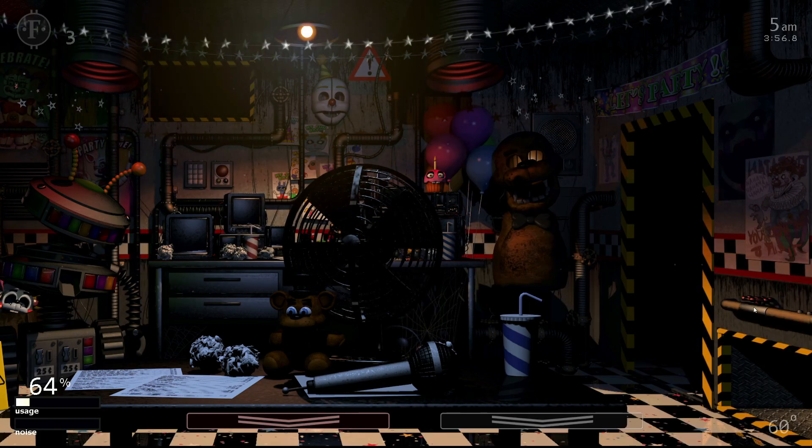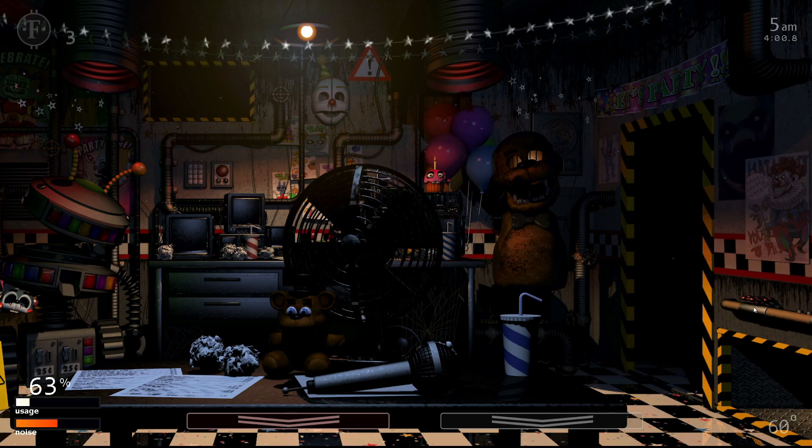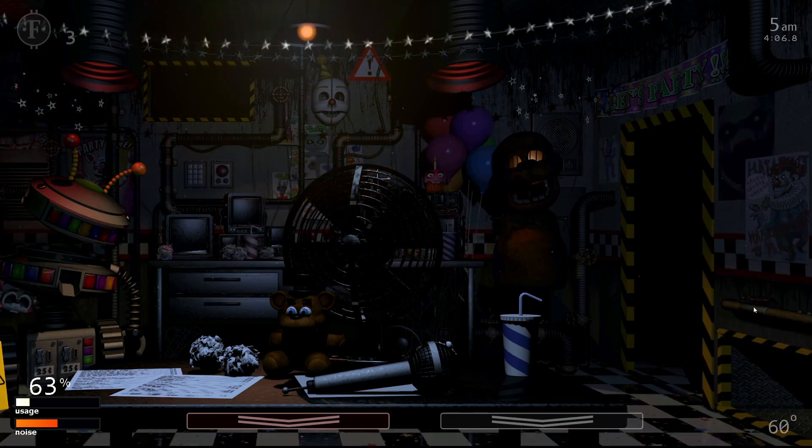That's pretty much it for the bulk of this strategy. After the initial setup, it's just being ready to turn on the GMB for Chica and closing the vent on Mangle and Withered Chica.